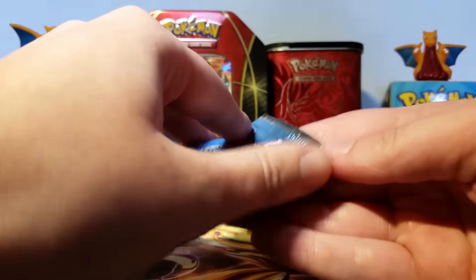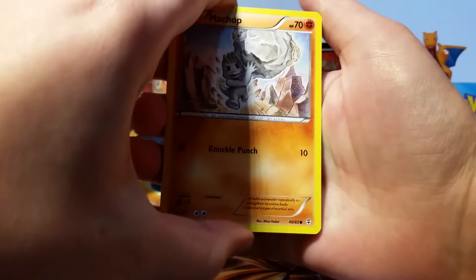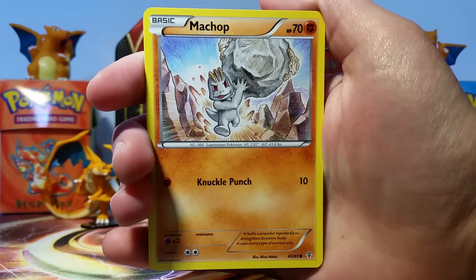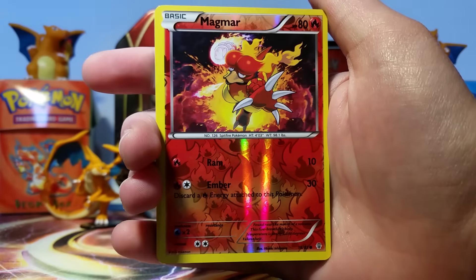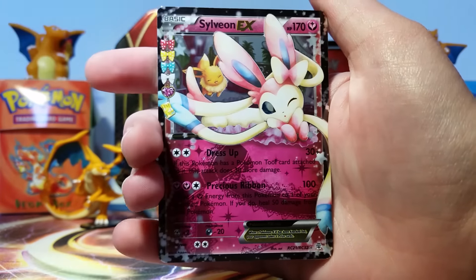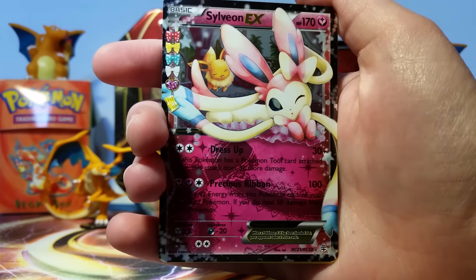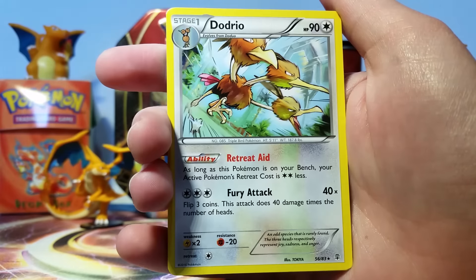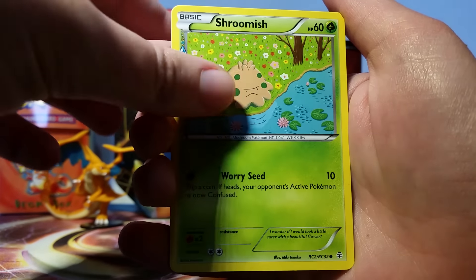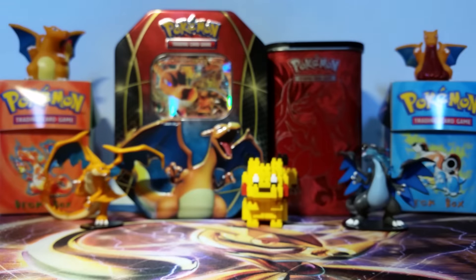We'll open the Charizard one last and do Blastoise first. I haven't watched any of my friends' Generations openings yet, so I don't know the card trick — I'll figure it out myself. We got Machop, a grass energy, Geodude, Pikachu, a Magmar reverse, and then a Sylveon EX. This is the Radiant Collection — I like how this looks a lot. Sylveon is so cute and there's a little Eevee. There's a Dodrio as the rare, a Shroomish, Radiant Collection Olympia, and a Pokemon Fan Club.